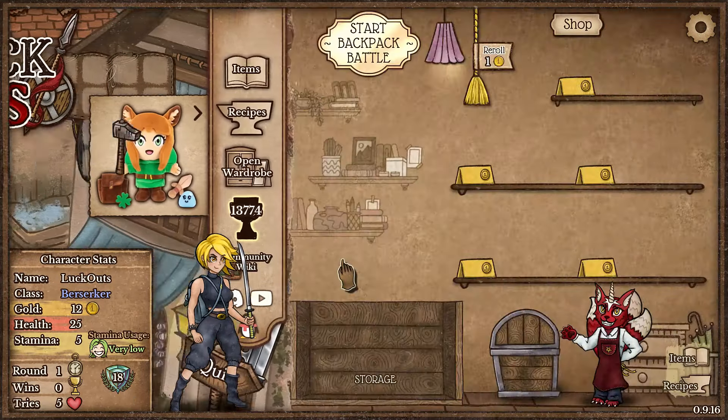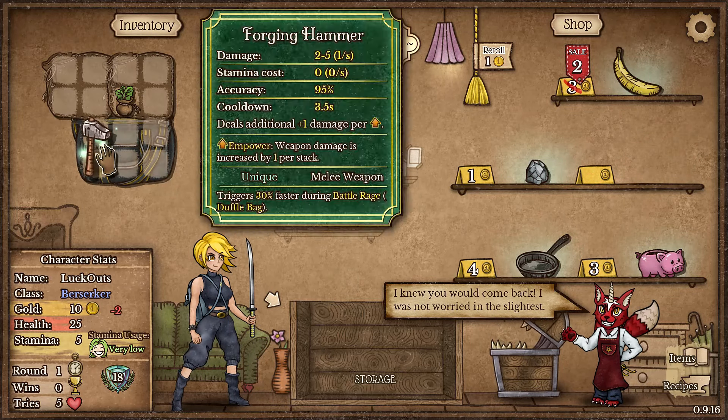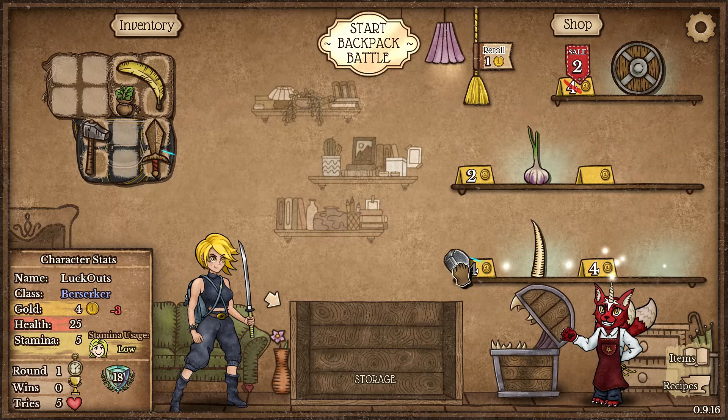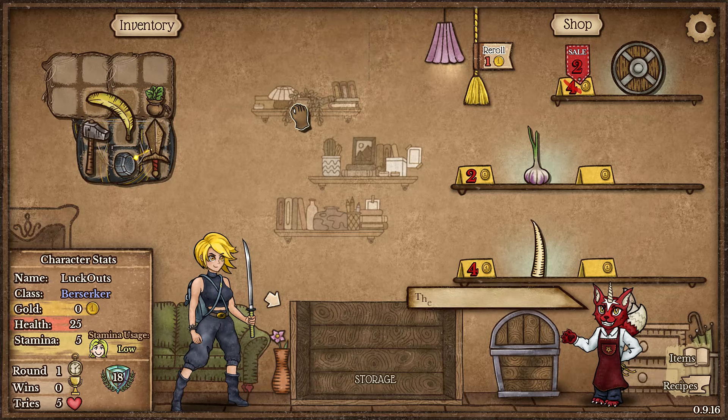Let's jump into some ranked games with the Berserker and see just what I can do. Killing herbs on cell - definitely take. Banana too, let's roll. Definitely want that wooden sword. I'm going to take the Whetstone too. That's going to be round one.